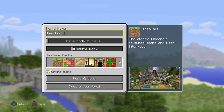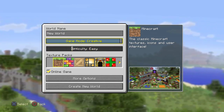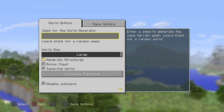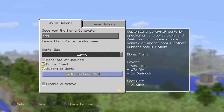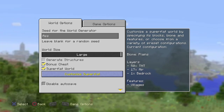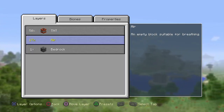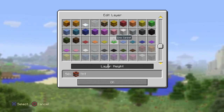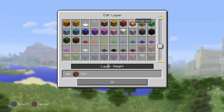Go to Play Game, Create New World, and set up the world how you want. Put it on online game, put in the seeds, and add all the settings. You should see something that says Customized Superflat — if you don't see that, you can't do it.